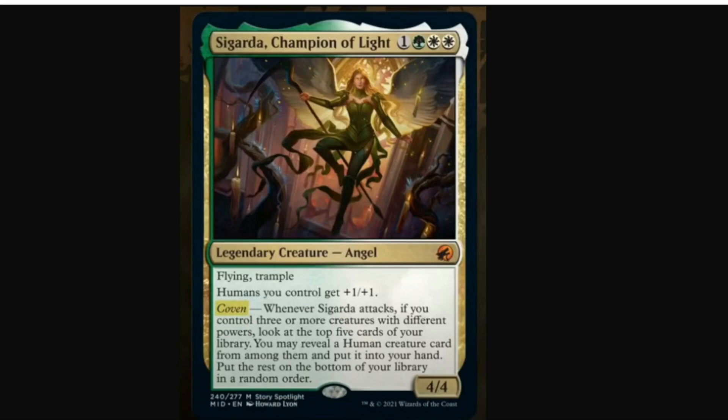Real quick, what Sigarda does: Sigarda is a 4-mana 4/4 — that's 1, a green, and 2 white. Flying, Trample, humans you control get +1/+1. And that on its own is a pretty powerful top end if the support exists for humans underneath. A 4-mana 4/4 with Flying and Trample is totally acceptable in standard a lot of the time. Giving all of your other creatures +1/+1 is also very strong, and in the right aggressive deck, this could just be lights out — one of the best cards you could be casting on turn 4.